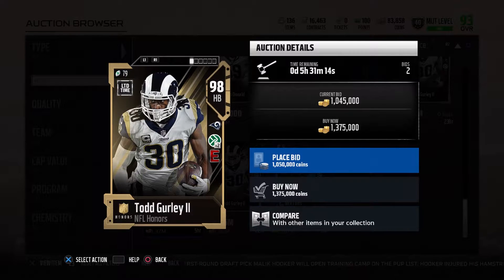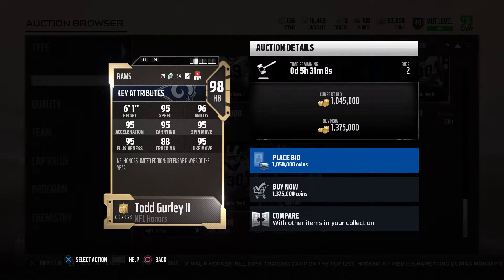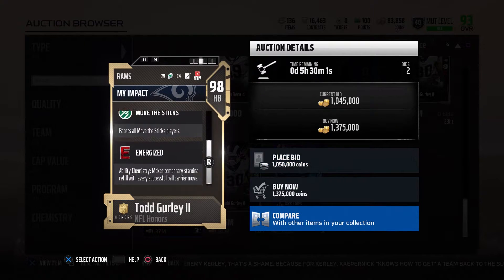We also got 98 overall Todd Gurley with Move the Sticks times two and Energizer. He has 95 speed, 96 agility, 95 acceleration, 95 carrying, 95 spin move, 95 elusiveness, 88 trucking, and 95 juke move. This card is a little underwhelming to me — I would like to see a little bit more on trucking, and since he's a 98 overall, why is almost every stat just 95?